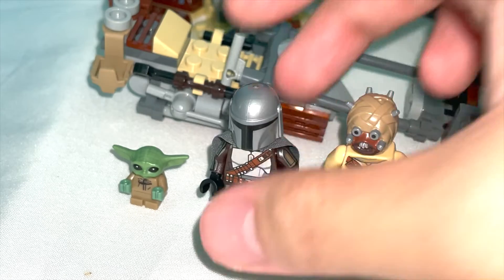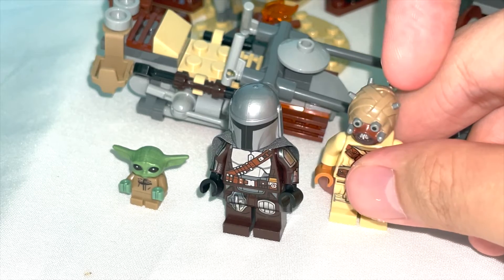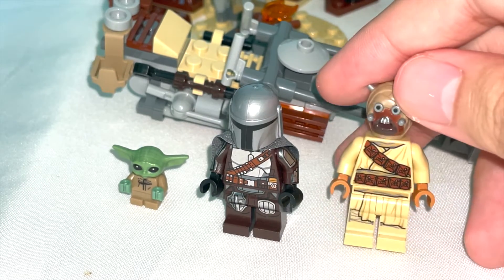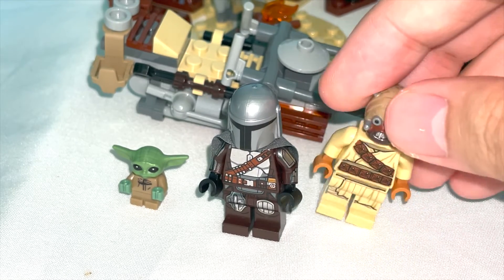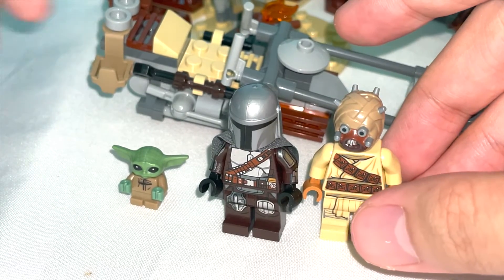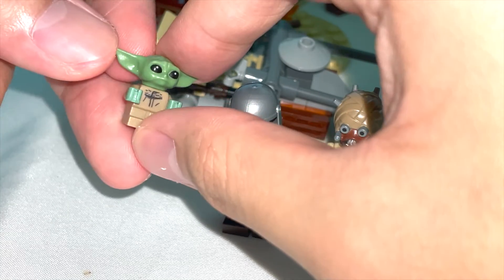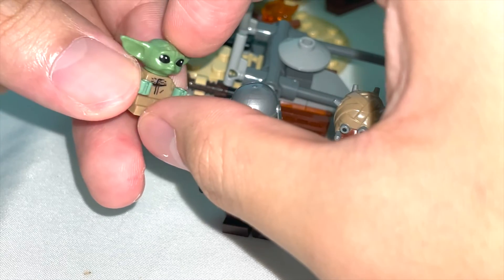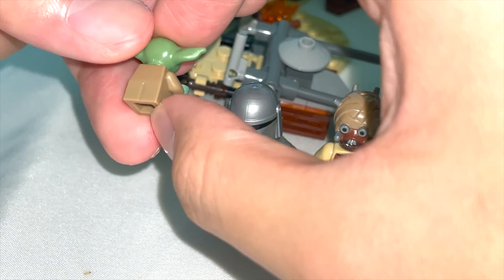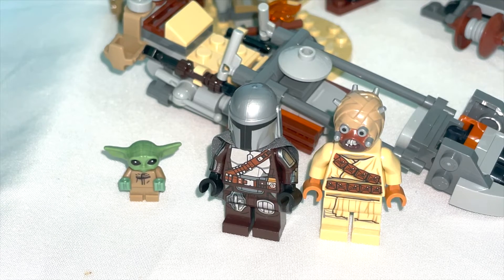The Tusken Raider has a head specific to the character with a metallic design, spikes on top, and a utility belt — pretty nice, with a matching back torso. For Grogu, his head is made of rubber material, which surprised me — he looks absolutely adorable and shines under light. His torso has rope prints and the back looks great too. All in all I really like this minifigure — it adds to the aesthetics of the set.